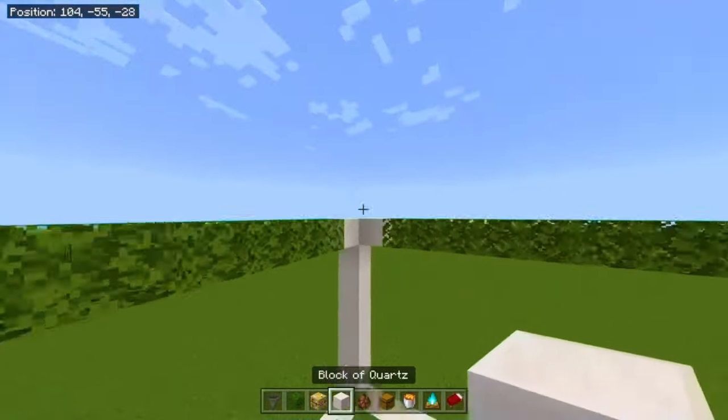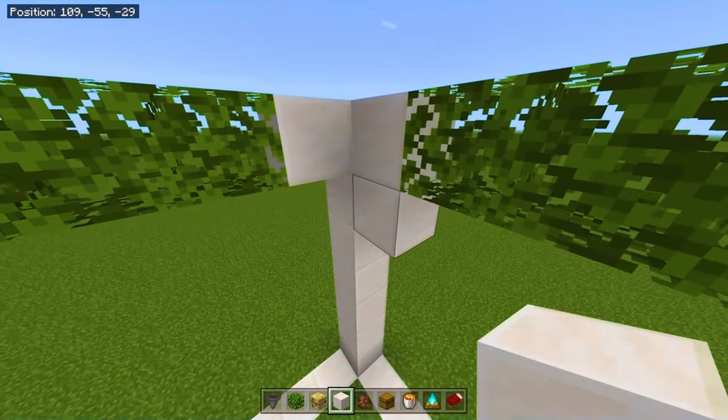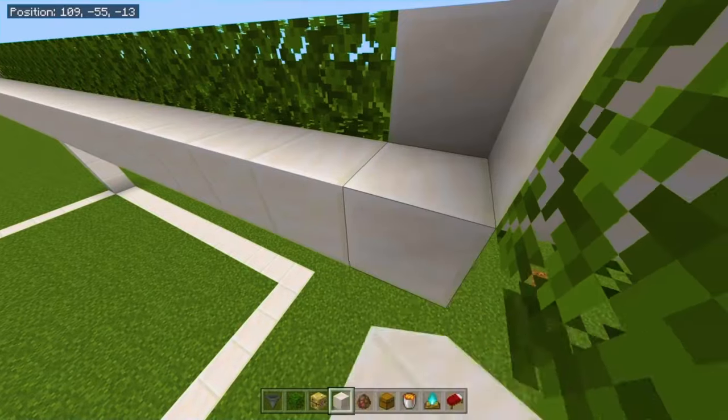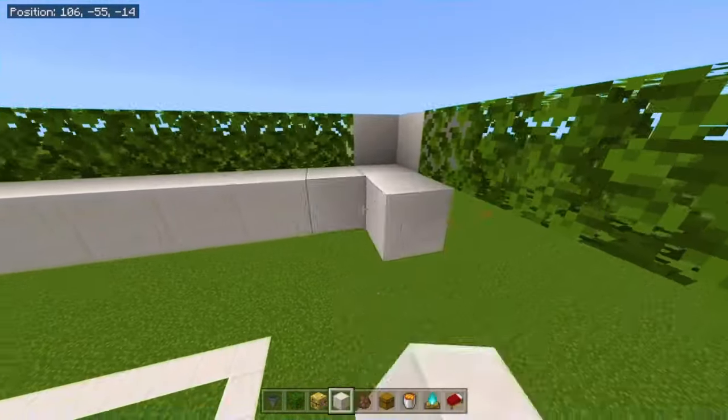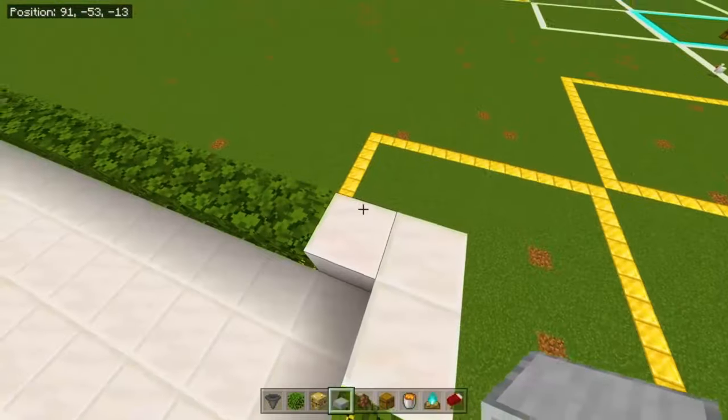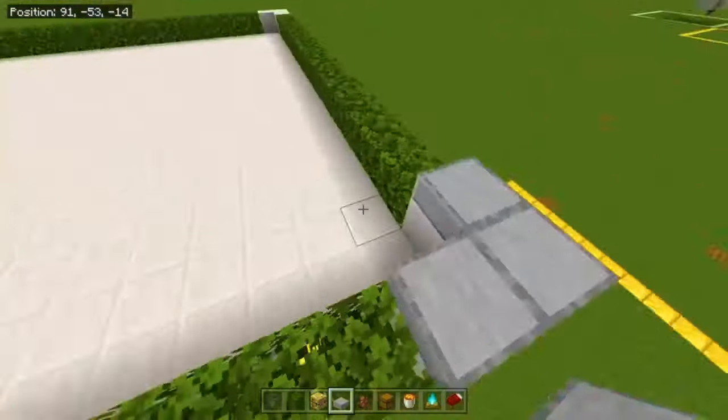Go to any of these corners and place two temporary blocks. We're going to be filling it up. Below this line we just made, we're going to make a platform. Now take your slabs and place your 12 slabs on top of each one of these corner pieces.